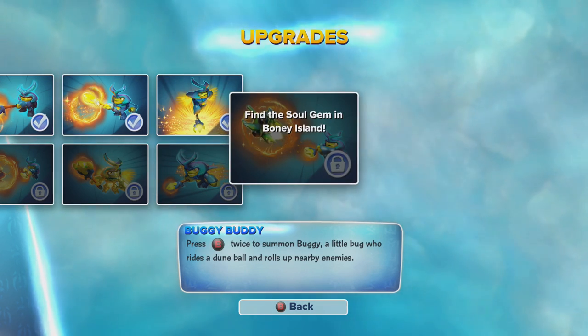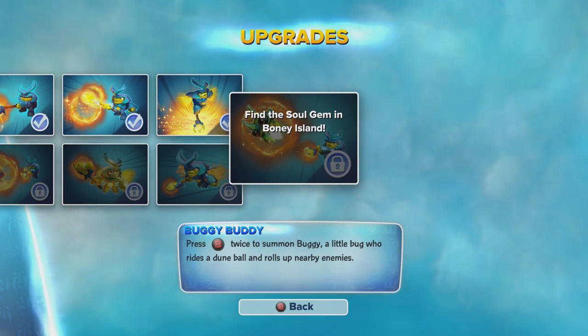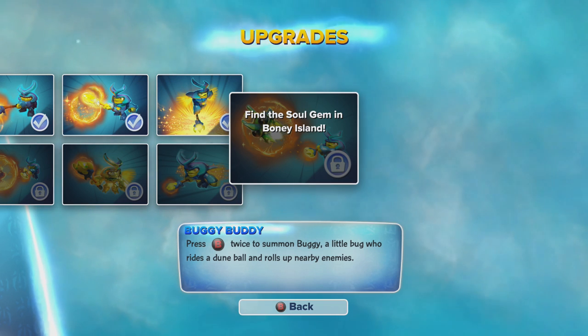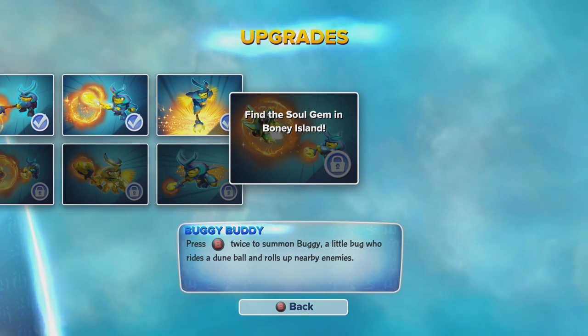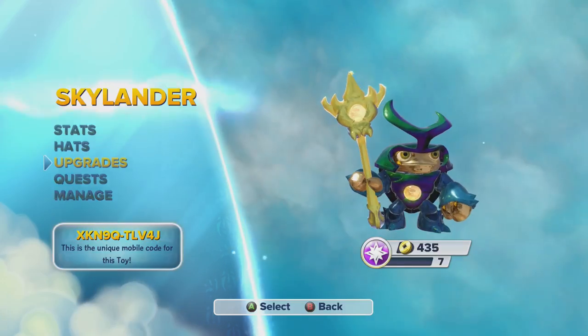And his soul gem — I don't know why it says that we don't have it when we got it. But once you summon Buggy, he will roll up towards enemies. Press B twice to summon Buggy and he'll roll towards enemies in the little dune ball.